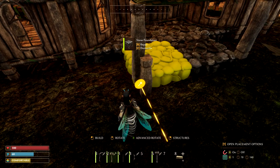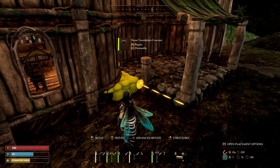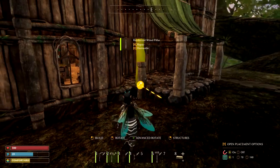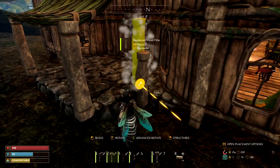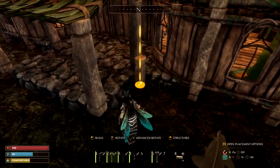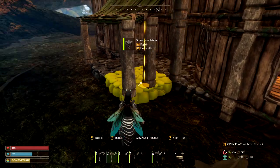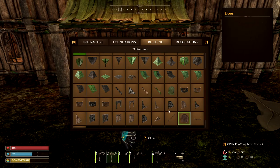We could use the advanced rotation, but I don't want to do that right now. There's just no need. I can't get them to pop down in there. That's too bad, we'll figure something out. What kind of interesting stone... do we have any stone rails? We didn't get any stone railings with this, did we? We just got the regular ones.